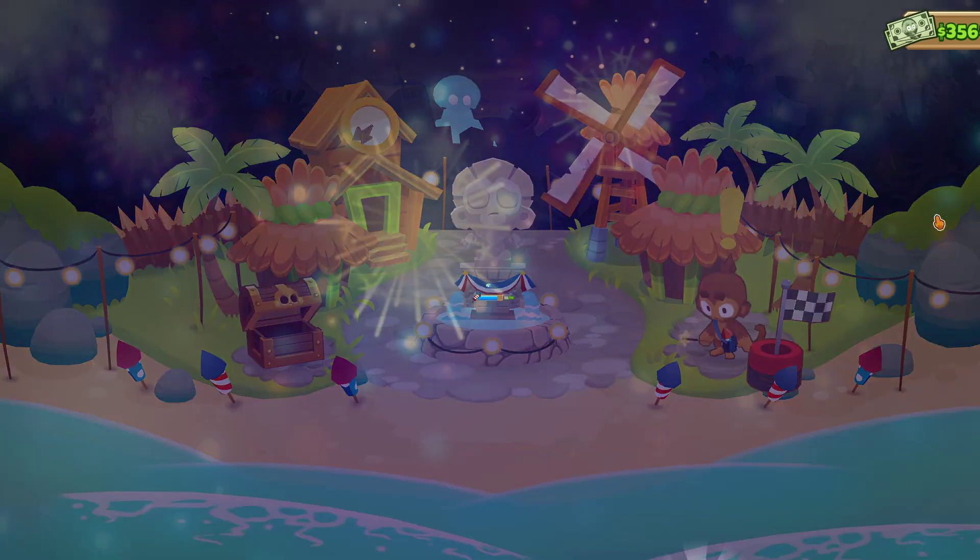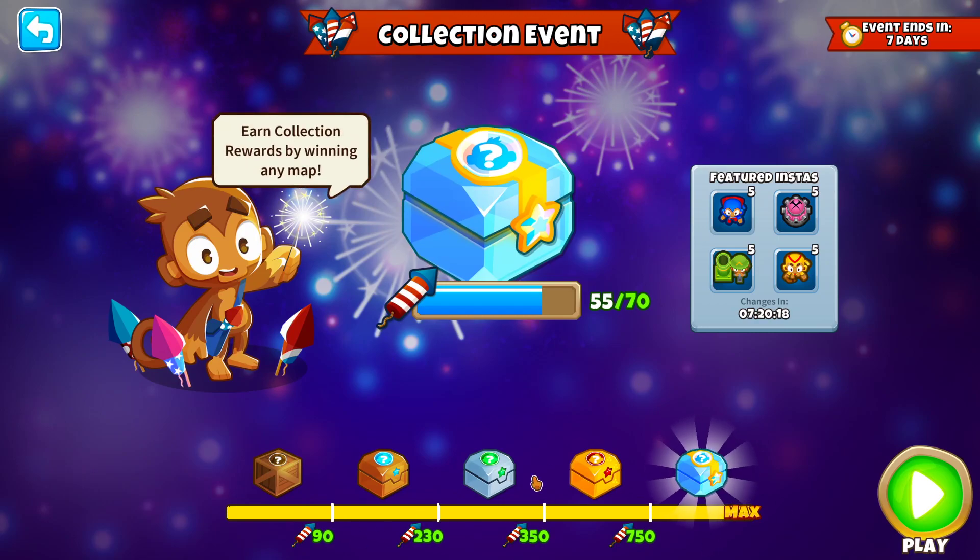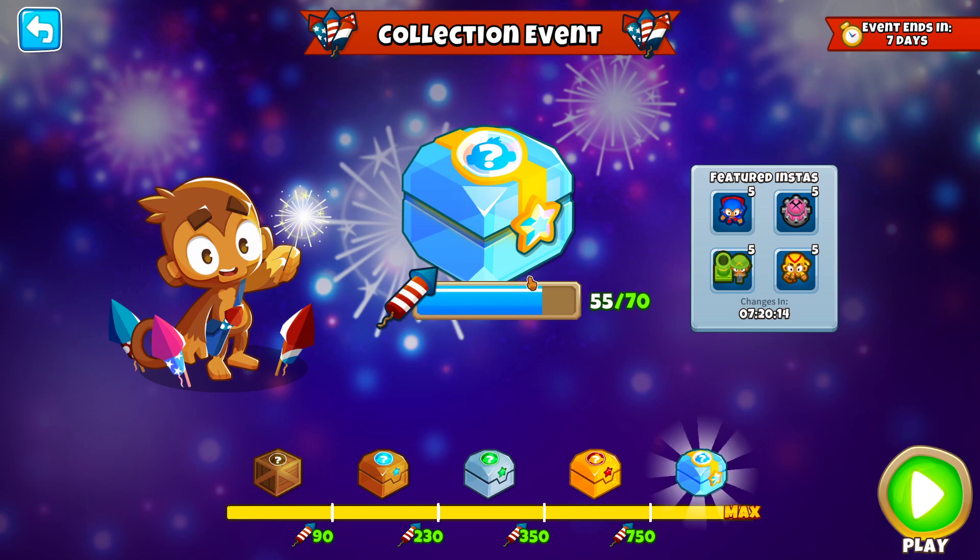The Diamond Crate is the very last milestone, and I just need 15 more items and I'm going to be able to open it. That is going to give me a Tier 5 Insta Monkey, and it's going to be interesting because there is a Super Monkey here, so maybe I'm going to be able to get a Temple out of the Insta Monkey. I'm pretty excited.